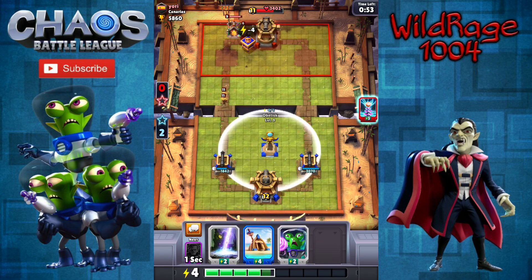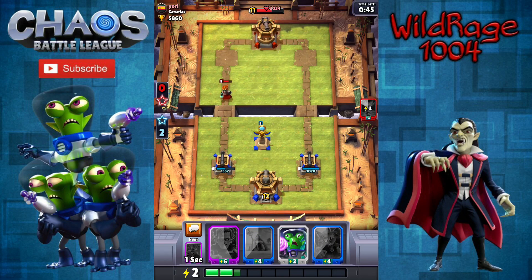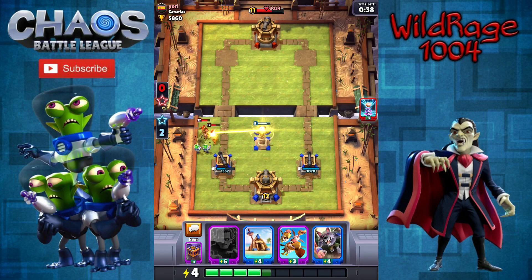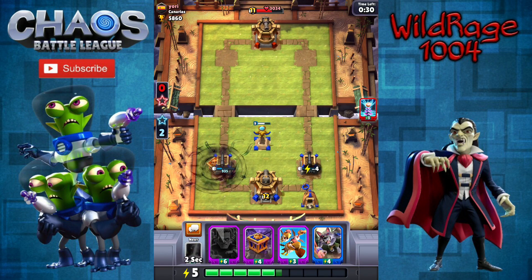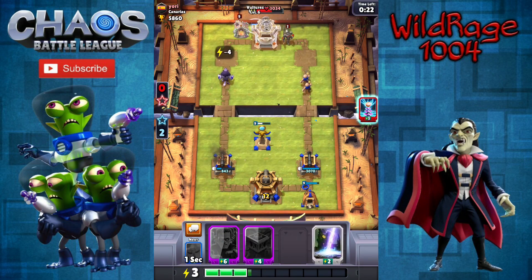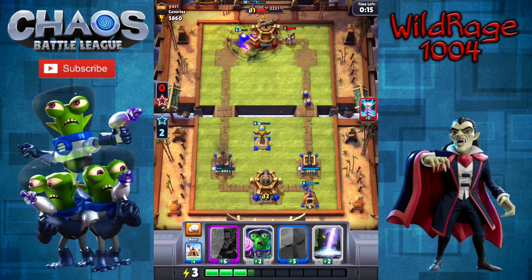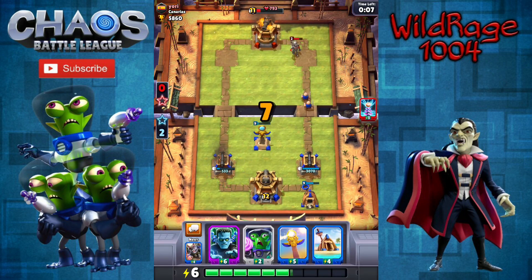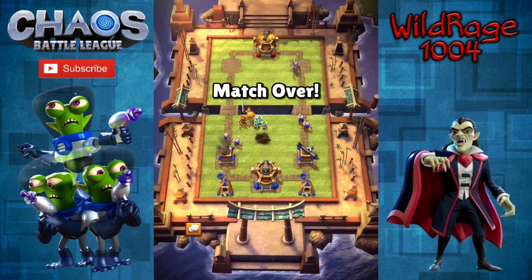We'll start the Pandora's Box there just to help out again, get a little damage done to the Alchemist, then bolt those. We'll play the Obelisk again to help out against the Alchemist coming in. We'll play the Martians over here to distract the Spartans from getting to the Obelisk. They're going to get our tower down to around 843 — I just can't guess numbers. We'll start the Werewolf and Vultures, start the Pandora's Box again to take care of that. We keep bolting their Birds of Prey in the same place. They're getting a little damage done to our tower, but it's just not going to be enough. We are going to pick up the victory. Game, set, match. Good game — well played to Yori from Canarius.